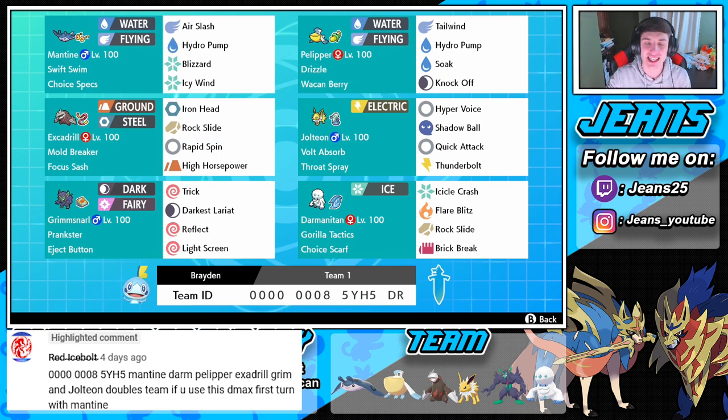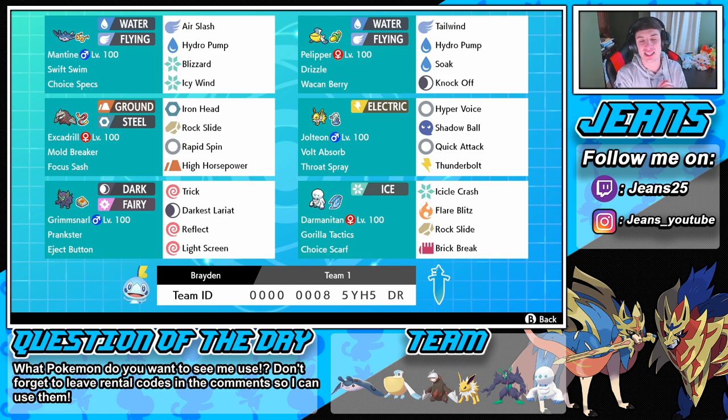Make it easy for me — tell me whether it's a singles or doubles team, leave me a list of the Pokemon, and if you have the EV spread send that in as well. Rocking in on this team, the main Pokemon is Pelipper — and everybody knows I love a good old Pelipper team. We have a Mantine here who is going to be one of the sweeper picks. We're going to try to use Mantine with Pelipper as a lead and Dynamax him right off the bat because he has Swift Swim.